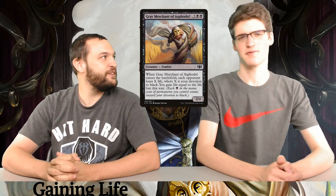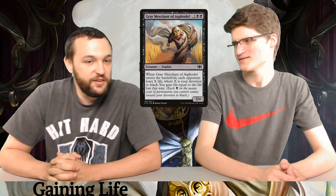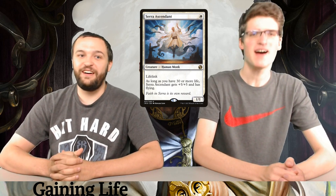Wizards is super worried about printing cards like that now — they want it to be like, you drain everyone for one life and then you gain one life. Why can't you just gain three? The best one-mana white drop in Commander? Serra Ascendant. Six life gainer every turn — it's a 1/1, but if you have 30 or more life, which as always, you start with in Commander... I don't know how this deck would not have 30 or more. Six/six flying lifelink, and it gains life every single time.